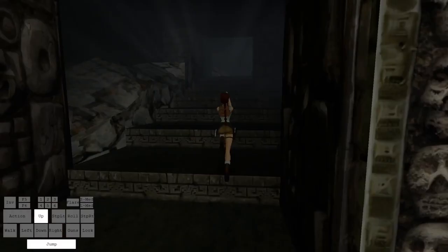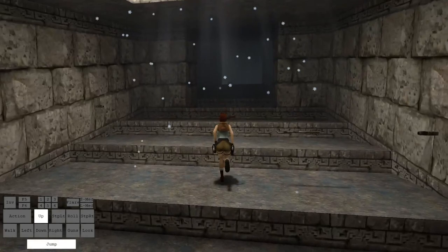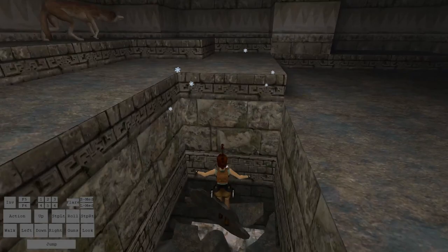There will be a link to the breakdown of every level's breakable tiles in the description. Up first, we have the two breakable tiles in Caves. It's right near the end when we're getting close to the final room. There are the two breakable tiles that drop us down into that final room, and we can just break them right here.